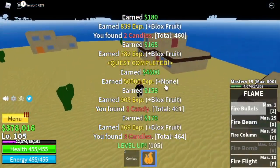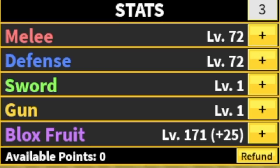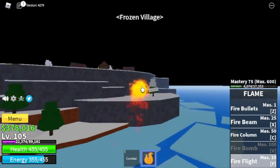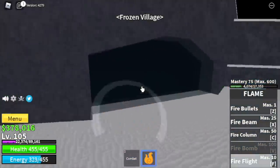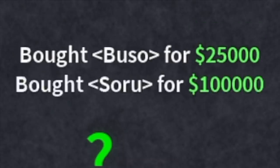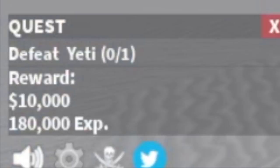Stat check before we leave: 72 melee defense, 171 blocks full. Our next target island is the frozen village. Go to the cave, buy everything — the ability to treat yourself, the Geppo, the Buso, and the Soru. Now we are ready to grind.